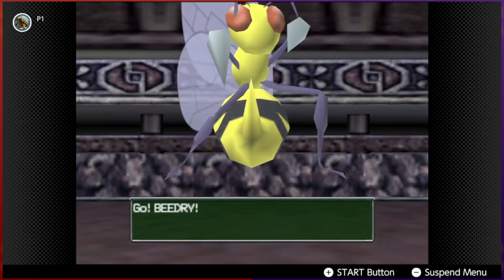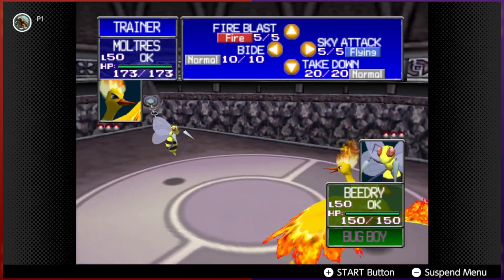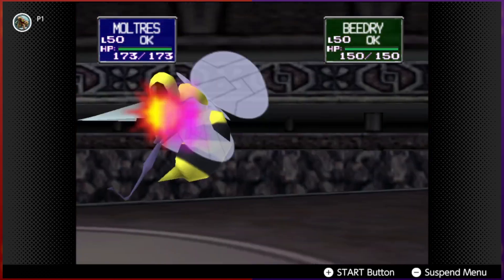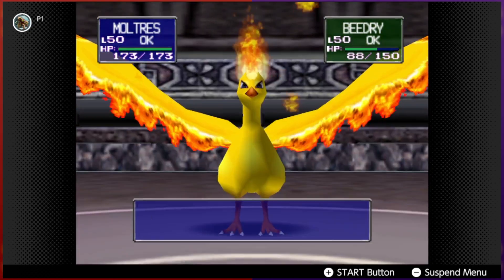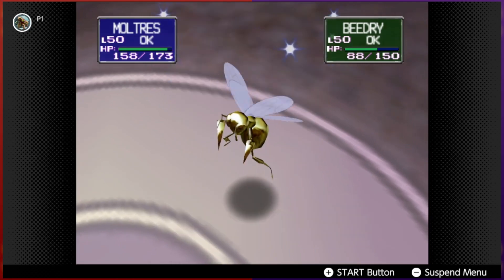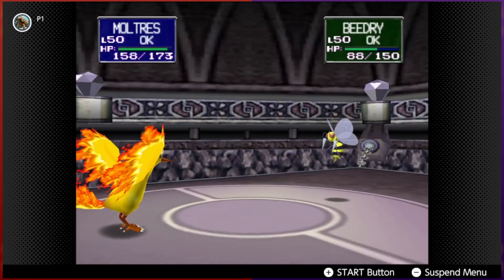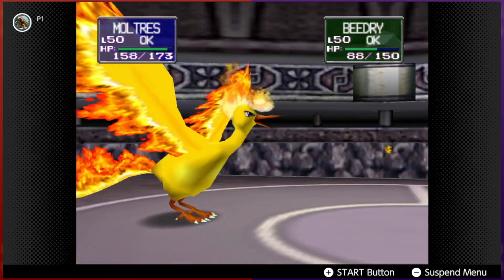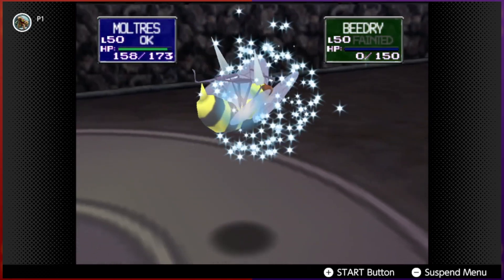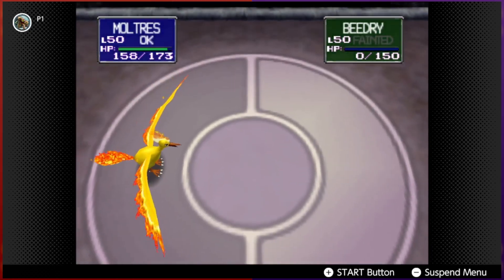Look how cool it looks, man. Okay, let me check my moves. Fire Blast — not super accurate, but let's try it. I hit the wrong button — I'm using the pro controller, I need to get used to the proper buttons. The right stick is the C buttons. Alright, up on the C stick. Do it — burn! Destroy him! Critical hit too, nice. The animations are always so good in Pokemon Stadium — all the attack and faint animations. I love it.